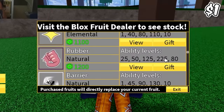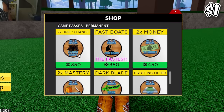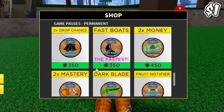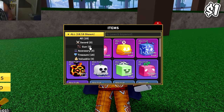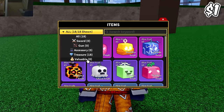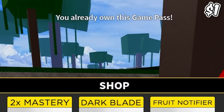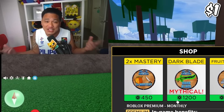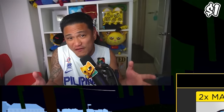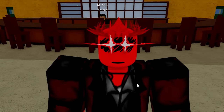This one dollar account doesn't have any permanent fruit, which makes sense. It doesn't have drop chance, fast boat, times two money, or mastery game pass. No sword, no gun, no accessory, and no valuables - it only has fruits. But it does have a fruit notifier! For one dollar you can't ask for more. Since this account has a fruit notifier, I'm going to rate this account an eight out of ten.